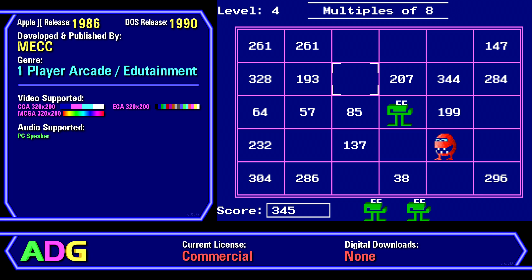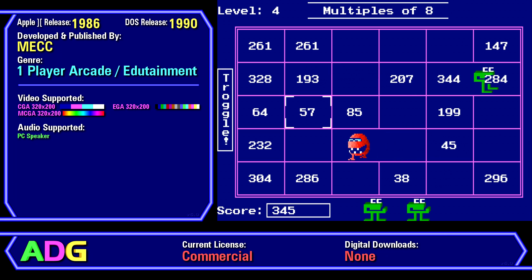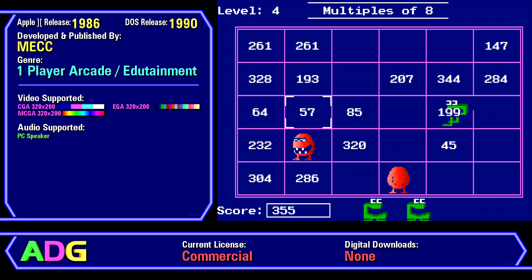Number Munchers was originally created and released for Apple II computers back in 1986 by the Minnesota Educational Computing Consortium, typically shortened to MECC, while the DOS port followed four years later in 1990.